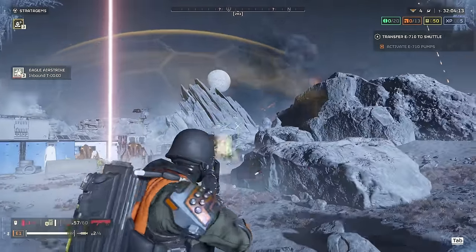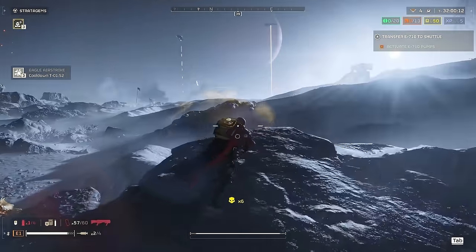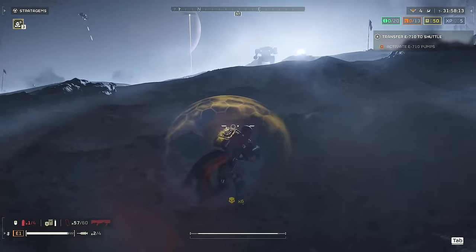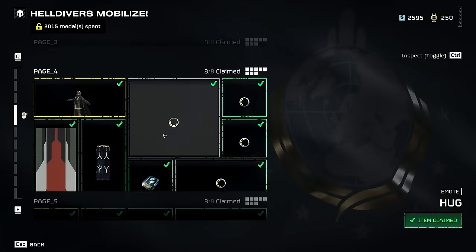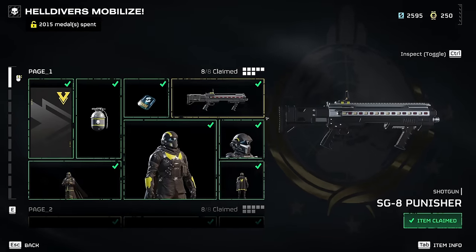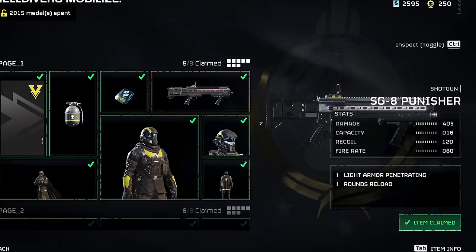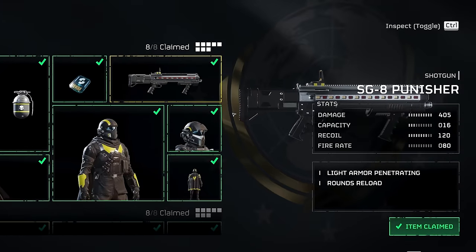The Punisher is a fantastic weapon against the Terminids, especially considering it's our first available replacement for the Liberator. I would strongly recommend unlocking this gun on your way through the Warbonds, as it will make the early to mid difficulties against the Terminids far, far easier. But we haven't even gotten to the good part yet — its performance against the bots blew my mind. Let's dig in.